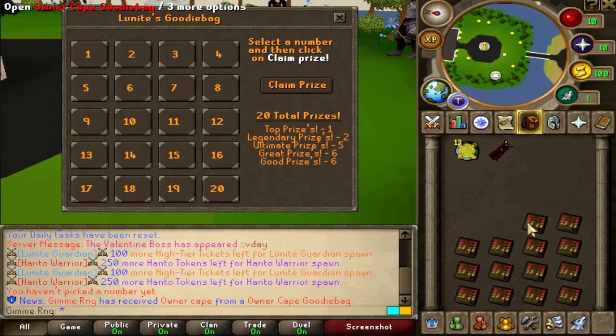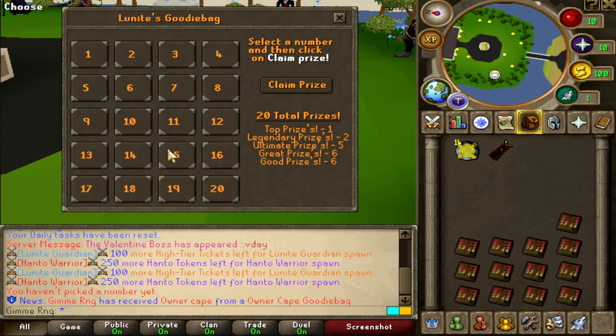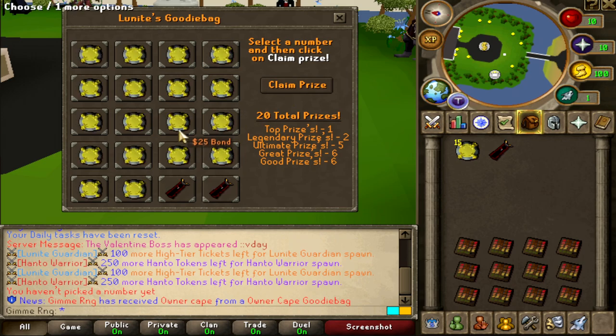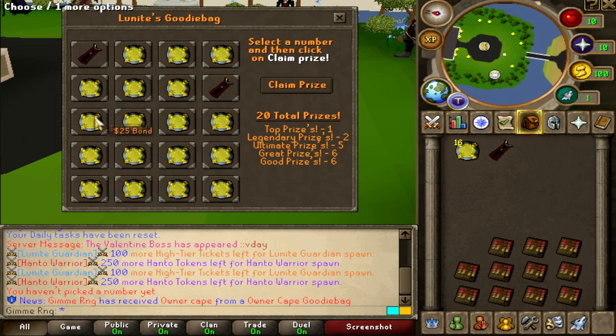Let's go in with number 18 — that's owner cape, guys, watch. Come on. Okay nevermind, that's another fail. Why am I so bad at this guys? My lucky number is gonna be number 11, okay? Lucky number, owner cape. Come on. Oh my god, number 19 and 20. What? Number 3? Come on. Number 1 and number 8.